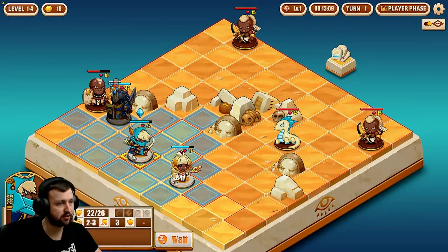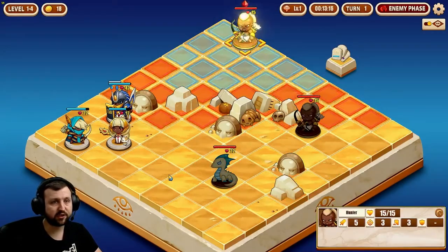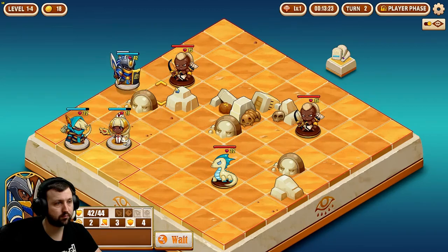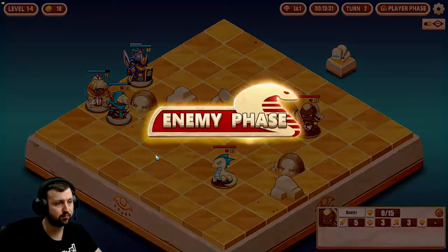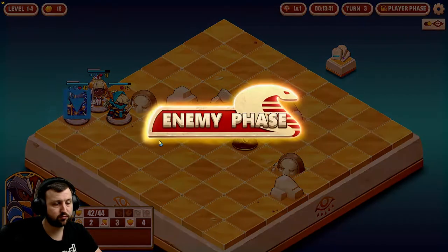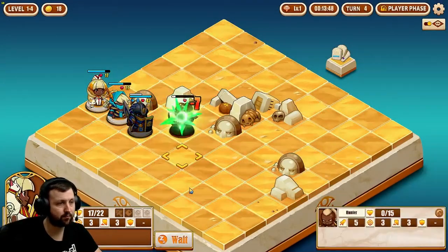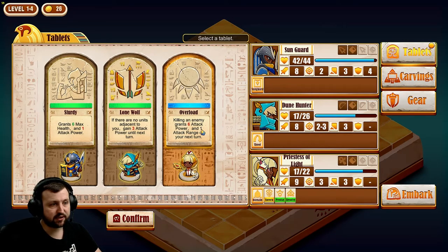I think we'll go over this way. They can come to us. I should have moved this guy back one — I said he was going to take the damage there and I didn't pay attention. Killing an enemy grants 6 attack power and 1 attack range. If there are no units adjacent, you gain 3 attack.